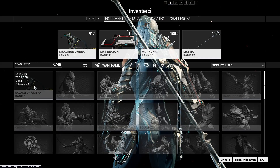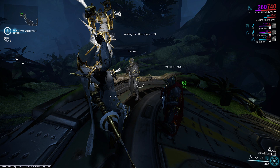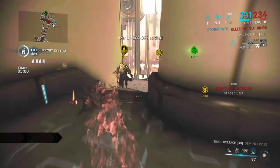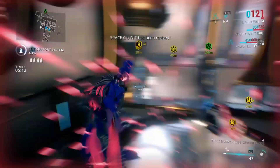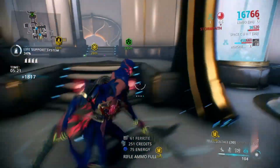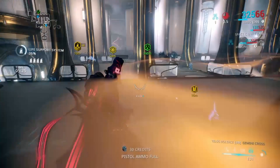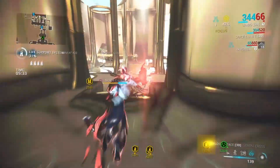If you look closely at the image, you can see Excalibur Umbra. There are some leaks on Reddit — someone went to player profiles and saw that MastermRank 1 and 3 accounts had Excalibur Umbra on their profile, possibly because DE was field testing him before release. I held off making a separate video and waited for the dev stream to cover this.